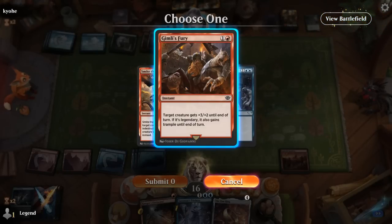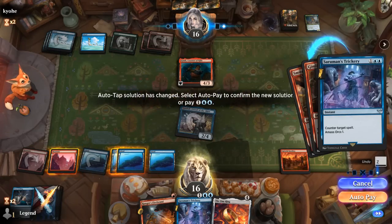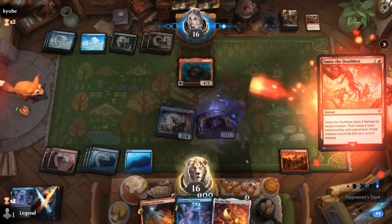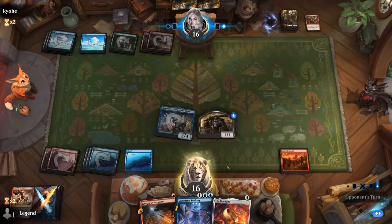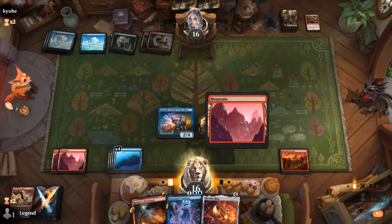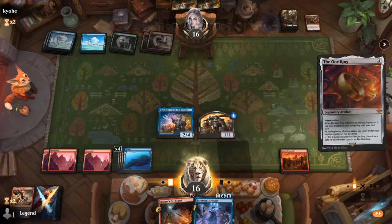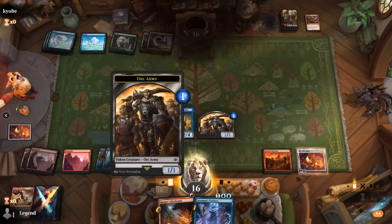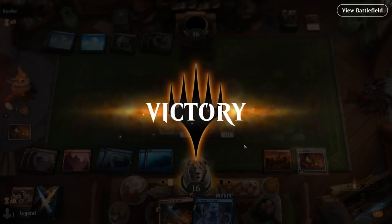The opponent's got Gimli's Fury — let's Trickery that. Now we get our Army. We could have kept up red mana, but that's alright. Now I can play the One Ring with Trickery as backup. Next turn I can Firebrand and make the Army my ring bearer to draw cards. Our opponent has seen enough. Awesome — on to the next one.